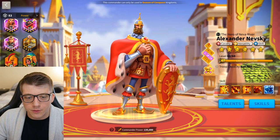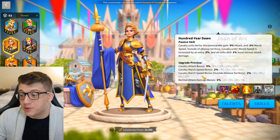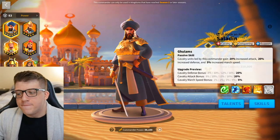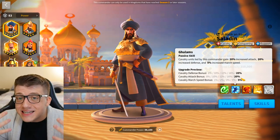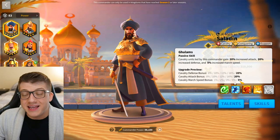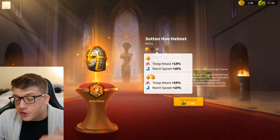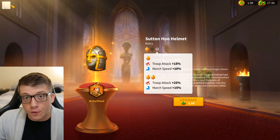Nevsky has 20% march speed, and that's not to mention pairing him with Joan of Arc Prime who gains 20% cavalry march speed outside of territory or 10% no matter what. This is one of the reasons we started to see Saladin-Aethelflaed a little bit less frequently — it's harder for him to catch up to other cavalry commanders. But now, instead of 5% cavalry march speed, he has 15%, and with the buff to Aethelflaed's relic she also has 15% march speed — a combined total of 30%, which previously was only 15%. It's a doubling of the march speed buff for this army.